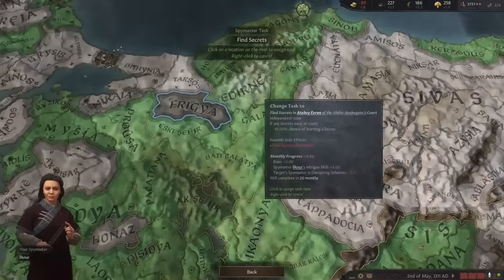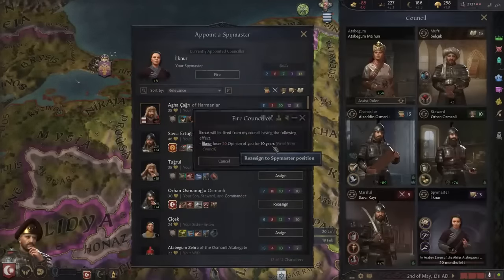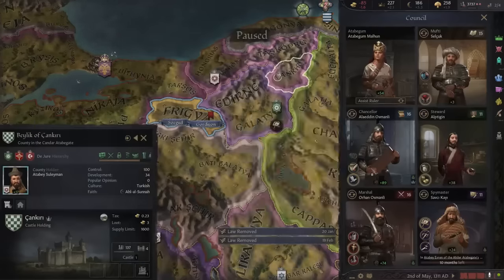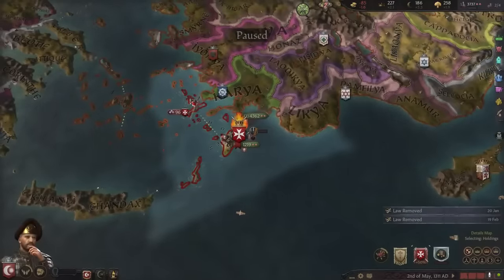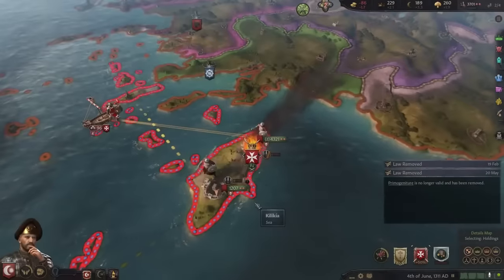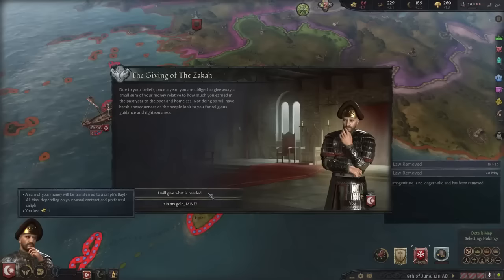Let's train commanders and find some secrets. Let's choose Savcı and my marshal Orhan. Let's choose my steward Arty — okay, this is better. Now we are sieging Rodos — it's a good start! We will at least take it.